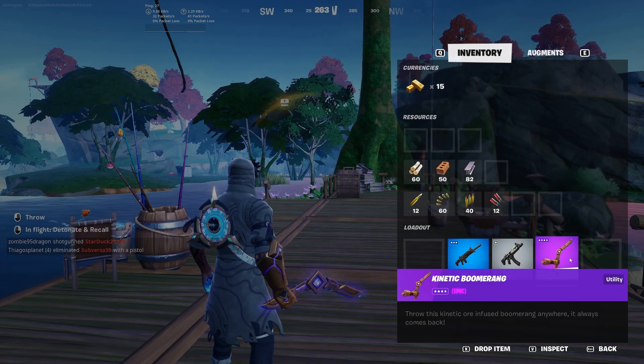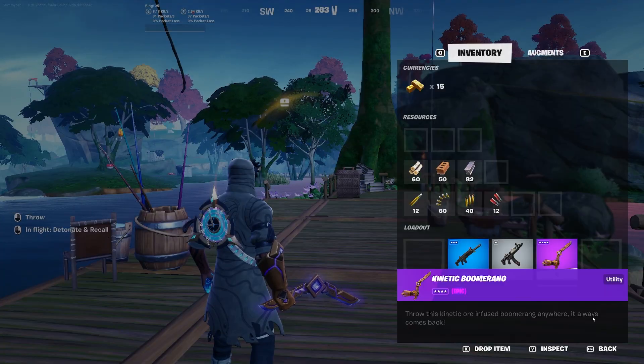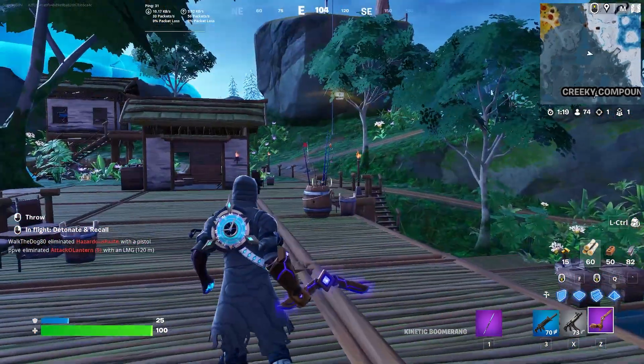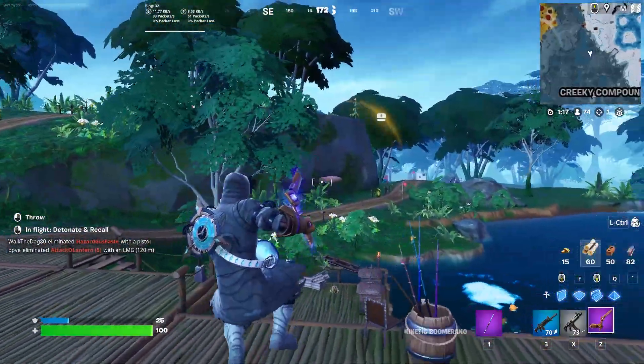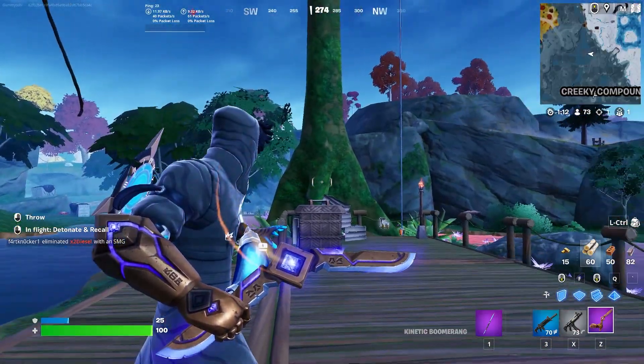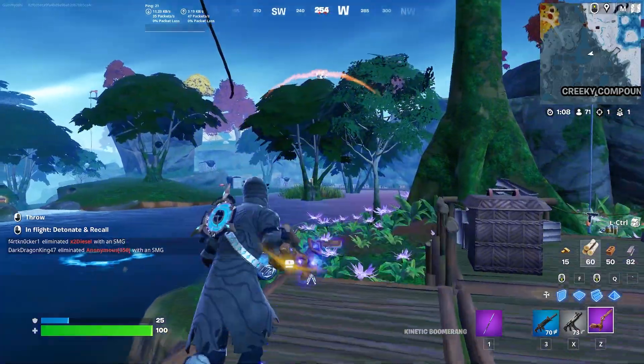The first thing I would recommend is not using it in build mode. It barely does any damage to builds that players make, and it doesn't throw quickly enough to justify trying to break builds. You should much rather be using an AR, a shotgun, or even a pickaxe to break somebody's wall instead of this boomerang.